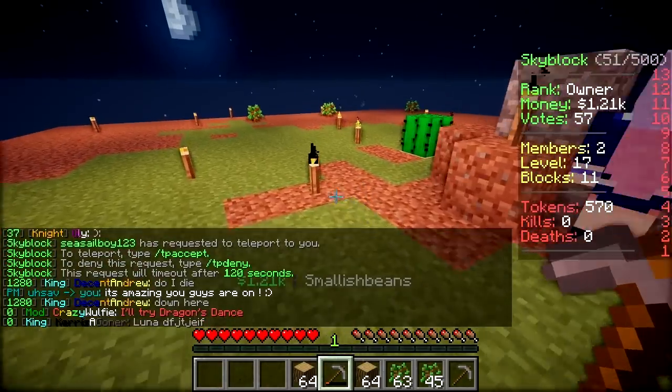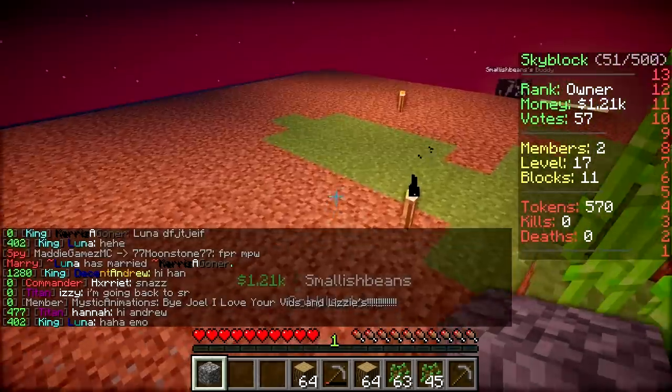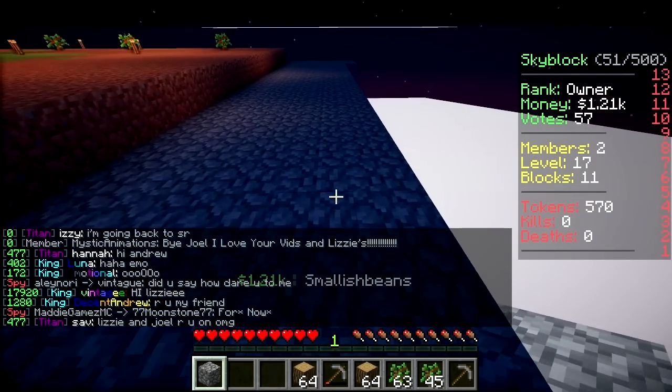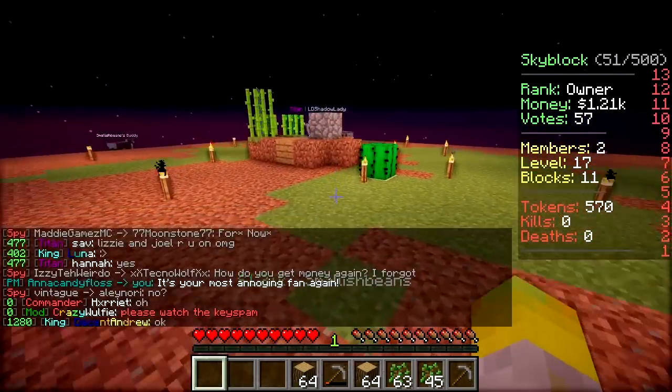Joel, we are starting to get iron and coal in the cobblestone generator - take a look at this. Can we nearly make an anvil? No, it's a long way off - we need three blocks and then four pieces, so 27 plus four is 31. How many have you got? Two. Paul needs to be Paul - he's just not my buddy.